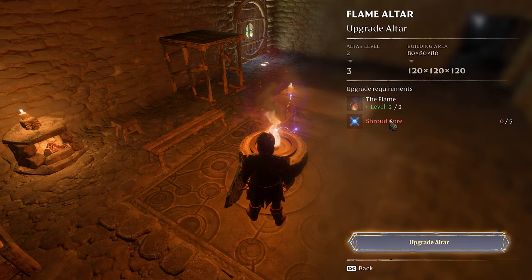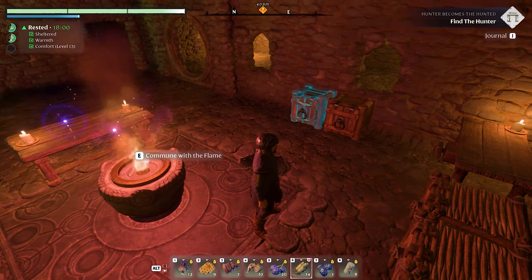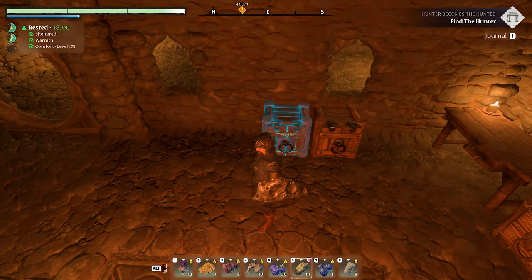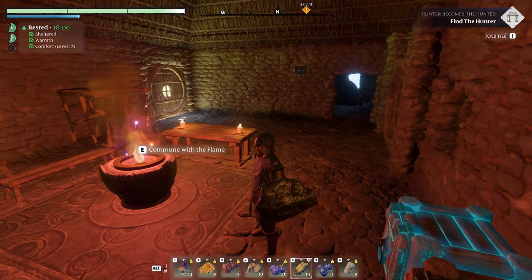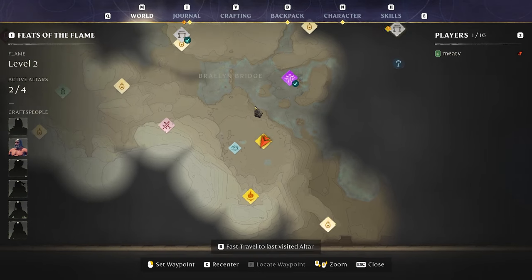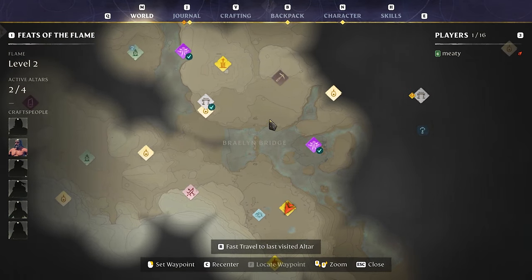The next upgrade is going to require five shroud cores — I have no idea how to get more of those but we'll figure it out. Pretty cool. Anyway, here's what we're going to do — map it out. I noticed my recording gets jittery when I zoom all the way out on the map for some reason, but we're going to fast travel to here.